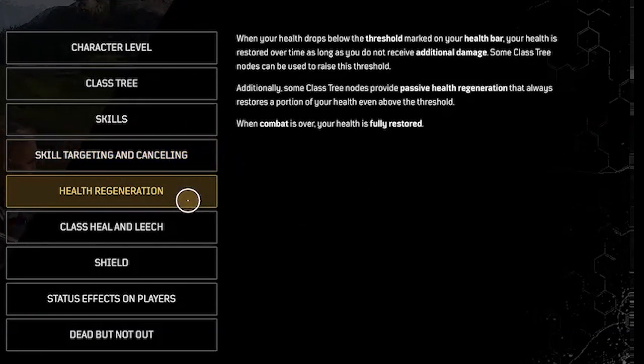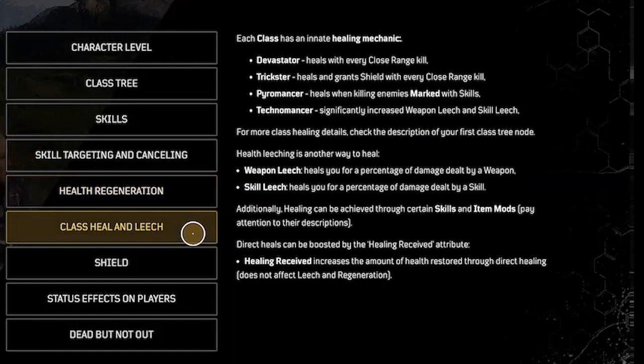Health regeneration: when your health drops below the threshold marked on your health bar, your health is restored over time as long as you do not receive additional damage. Some class tree nodes can raise this threshold. Each class has an innate healing mechanic. The devastator heals with every close range kill. The trickster heals and grants shield with every close range kill. The pyromancer heals when killing enemies marked with skills. The technomancer gets significantly increased weapon leech and skill leech. Additionally, healing can be achieved through certain skills and item mods.